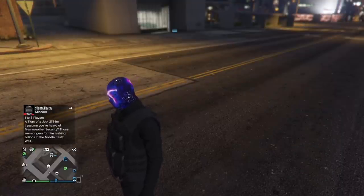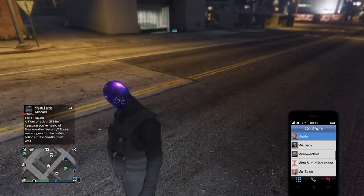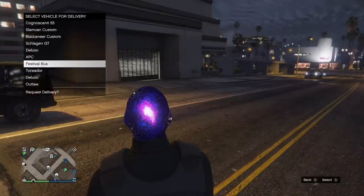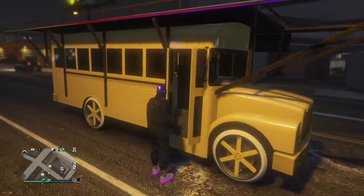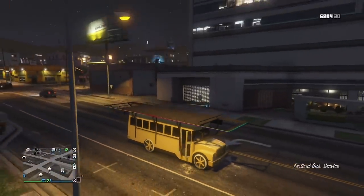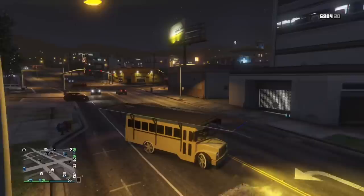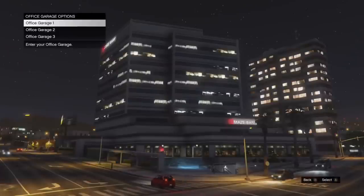I'll be telling you how to store your festival bus or dune inside of your office garage. It isn't that hard — you just want to make sure you have a full office garage. Just call in that festival bus. You do not need to do this if you already have a festival bus stored in one of your office garages. Get in the festival bus and make sure the garage you're trying to put it in is full. Go ahead and put it in there, then press A on the garage you want to put it in, and you should press A on the alert saying that the garage is full.